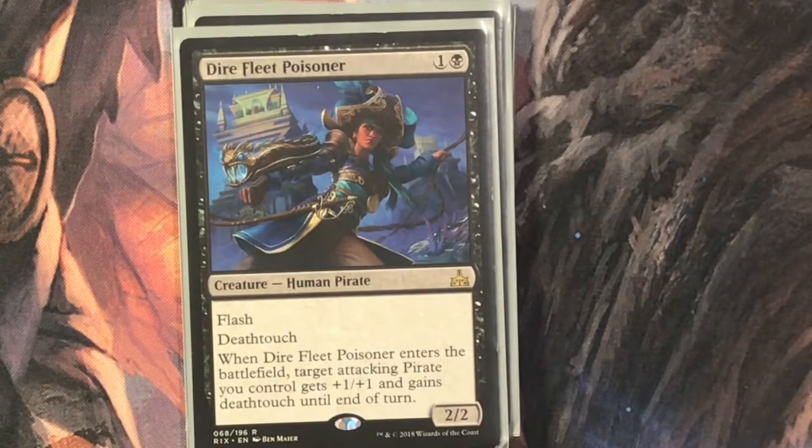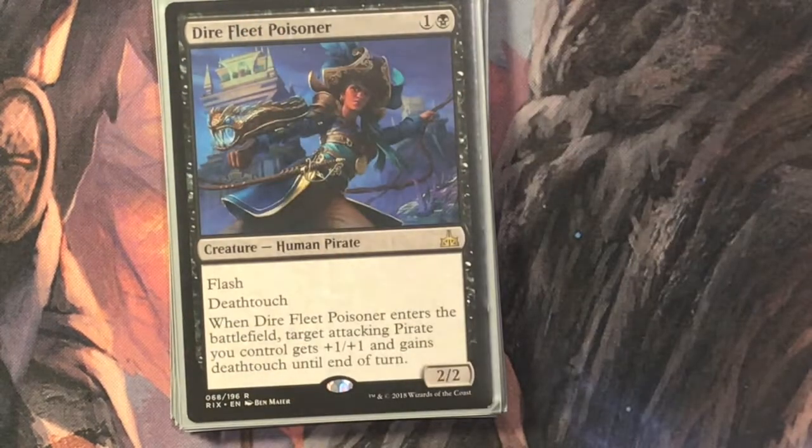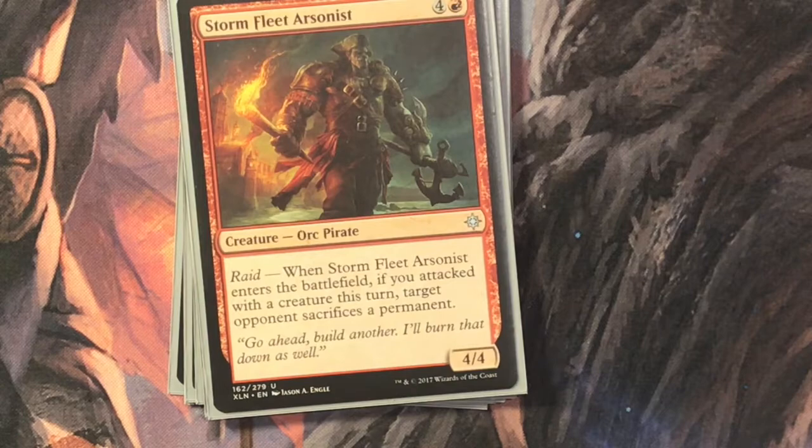Dire Fleet Poisoner is one and a black for a two-two with flash and deathtouch. When it enters, target attacking pirate you control gains plus one plus one and deathtouch until end of turn — they'll never see it coming. Part the Waterveil is one and a blue for a spirit pirate, a two-two. If it becomes the target of a spell, sacrifice it. It can't be blocked except by spirits, and if you pay three and a blue, another target creature you control can't be blocked this turn except by spirits — not a lot of people in my play group are running spirit decks.